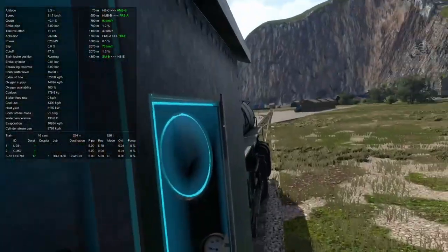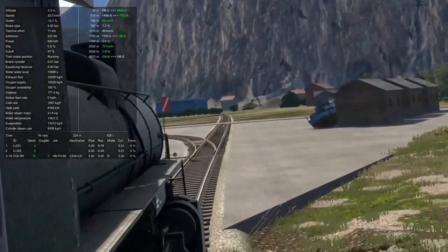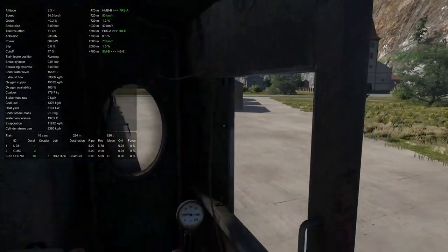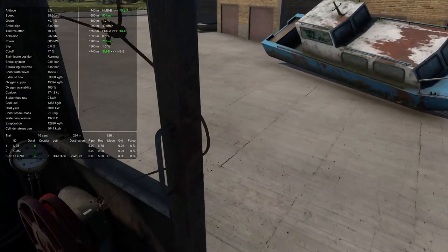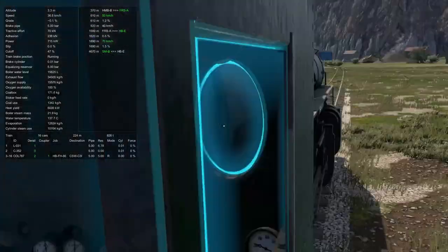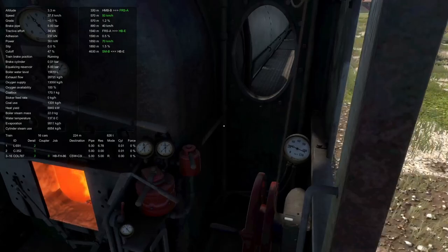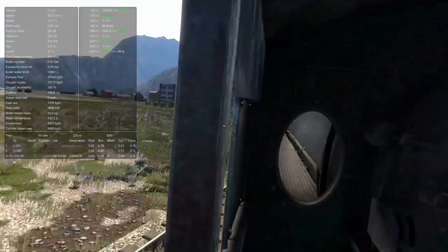The speed is now in miles an hour, even though it says KPH or KMH. So we have to be kind of careful. I haven't seen a speed sign so I don't know what the new speed is through here. I've got 170 kilograms of coal in there — that's fun.